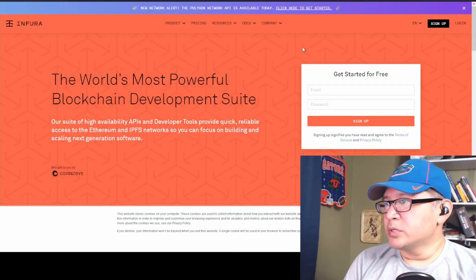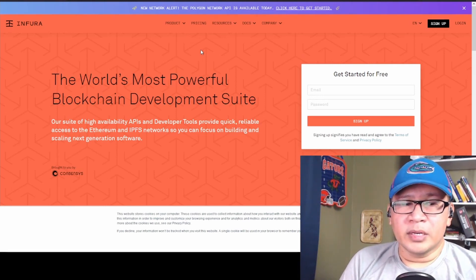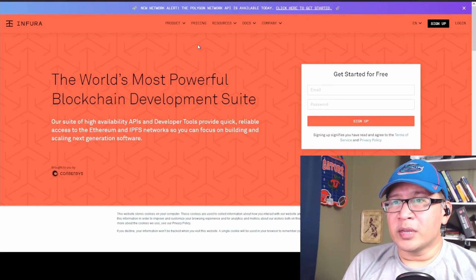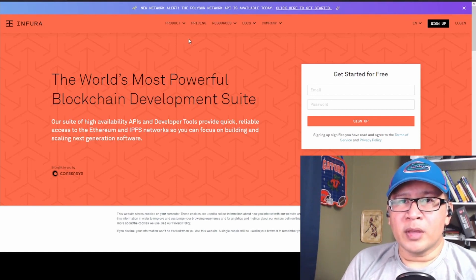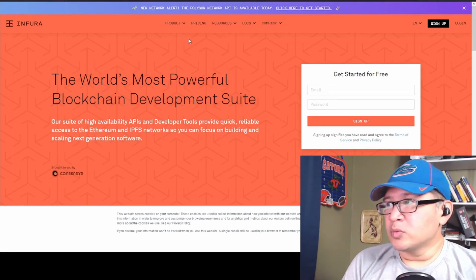The Polygon add-on, which is for the Polygon side chain — the Layer 2 network — normally costs $200, but it is free for the time being. I don't know how long it's going to be free, but that's the reason I decided to make this video and get it out as soon as possible. The other part is you will need to put down a debit or credit card on your account, mainly so that you don't have to worry about overages. This was required for me to sign up. If you can find a way to get around this, then great, but this is what I had to do.